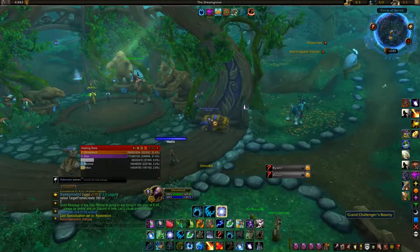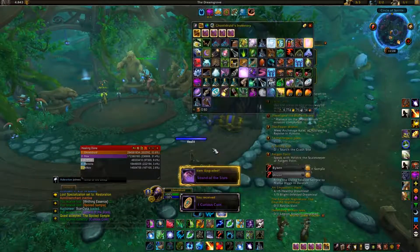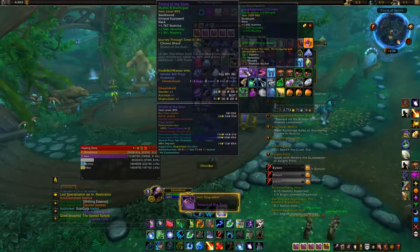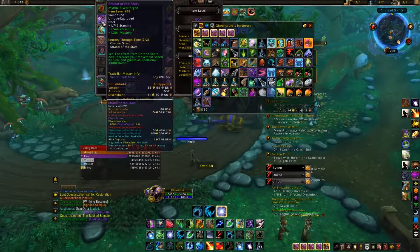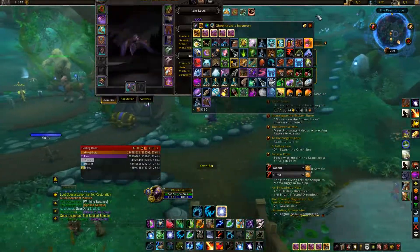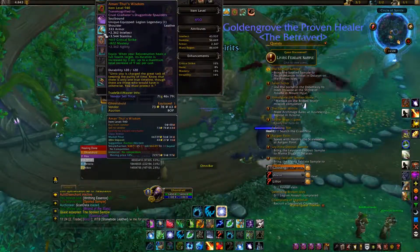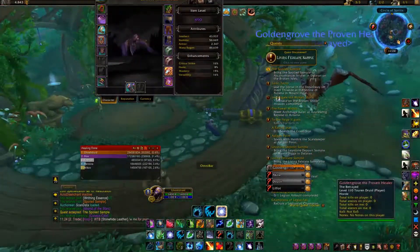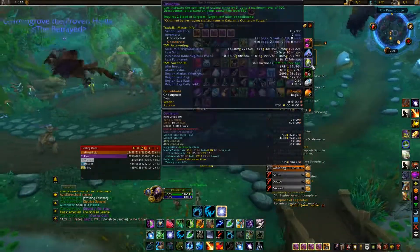Loading into the druid now. Inventory is full but we got a set piece, which is actually one of the best items we could have gotten — it's a 10 item level upgrade. The set bonus increases movement speed by 3% and grants 1,000 haste, which is really good. We also got the Spoils quest, and yesterday I finally got a Restoration legendary from my Mythic Plus box, which is awesome.